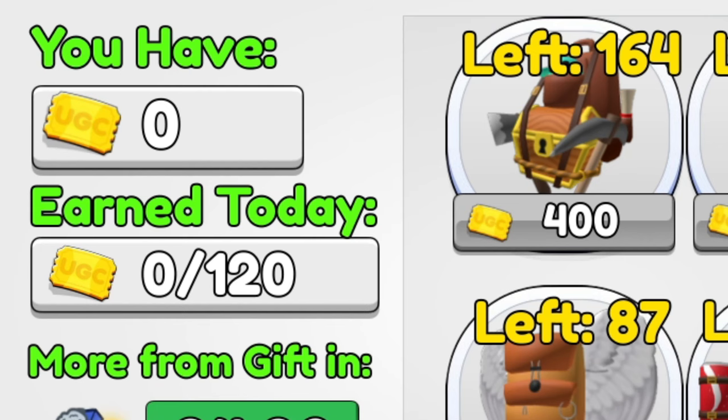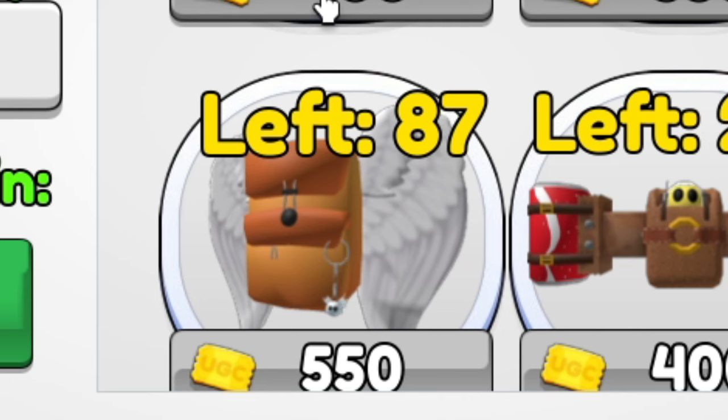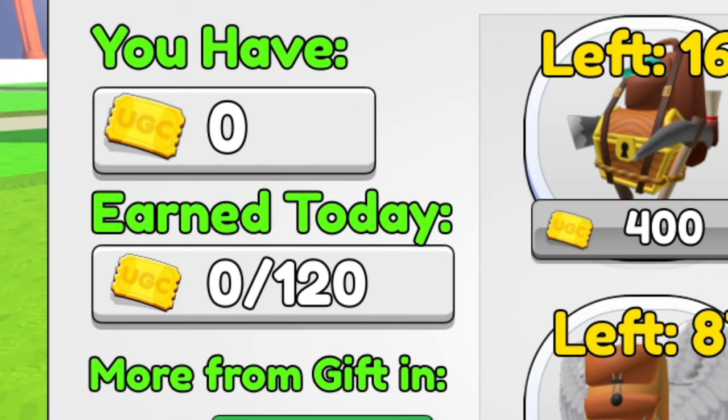Once you join the game, click over on Free UGC. Here you'll find the backpack that we're trying to work towards. We need 550 tickets.